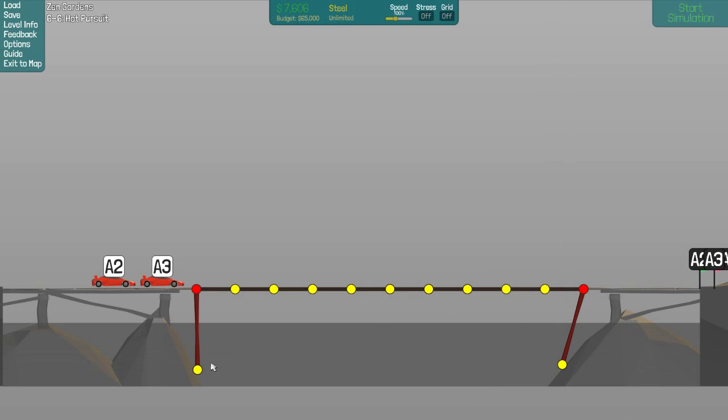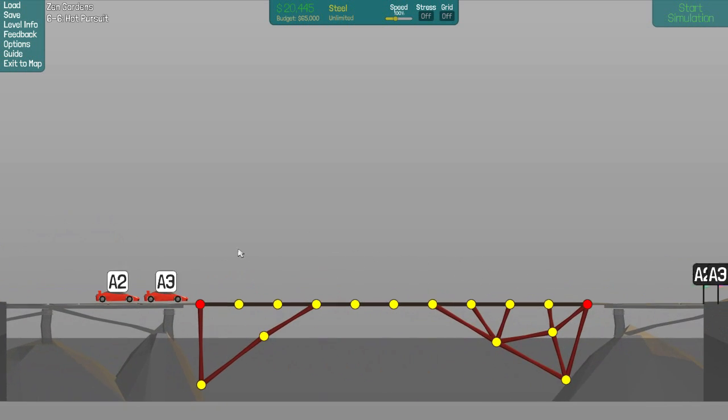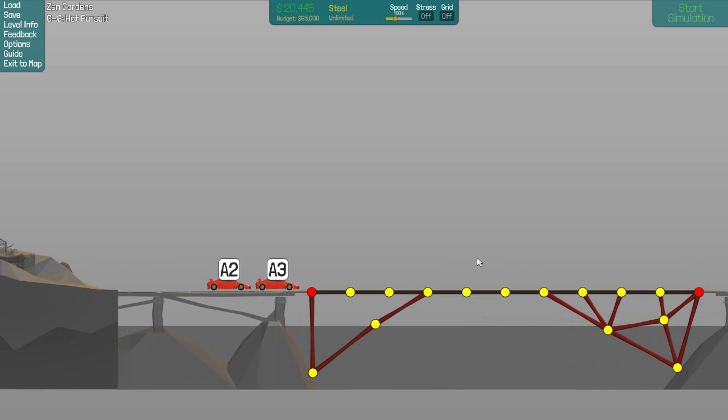There we go. So then all we do is just kinda go like... have an arch, which in this case can probably be really simple. Okay, put it there and there, and there, and there. Okay, wait a minute — it wants A1, A3, A2. Interesting. That's what the hydraulic phase thing is for.